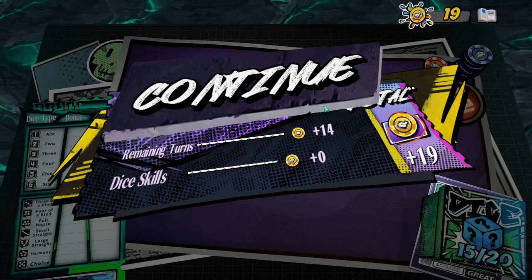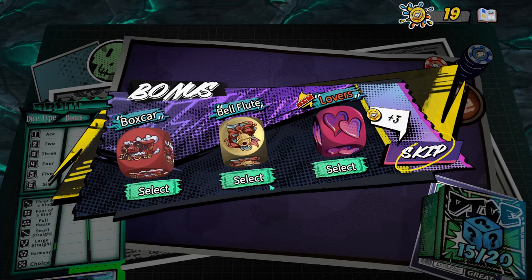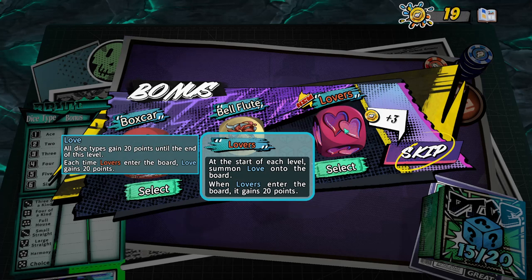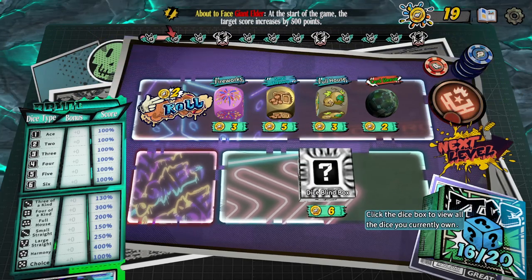There's stuff flying everywhere! We get some coins for our rewards. We have 14 turns remaining and level rewards from dice we've played. We end up with 19 coins. After each round we can choose dice to add. Boxcar: after each roll, for each five or six on the board, boxcars gain 10 points. There's also one that gains gold coins at the beginning of each level equal to the current level number. The lovers: at the start of each level, summon love onto the board, and when love enters the board all dice types gain 20 points until end of level — that seems like a crazy scalar. I'll give the lovers a try, and that goes in.